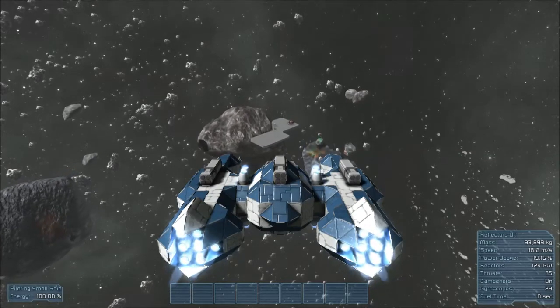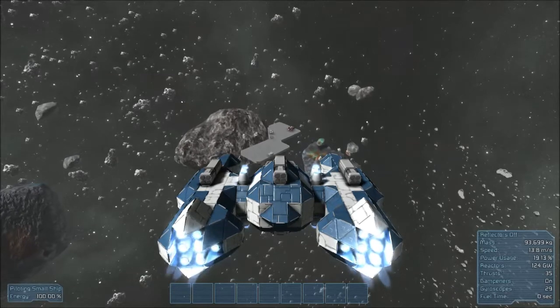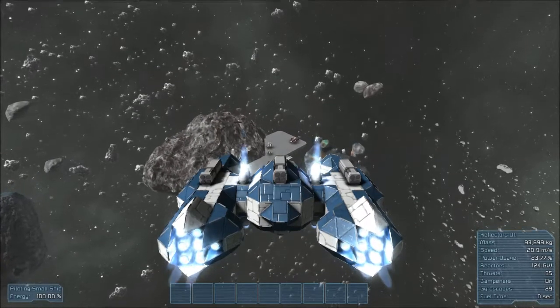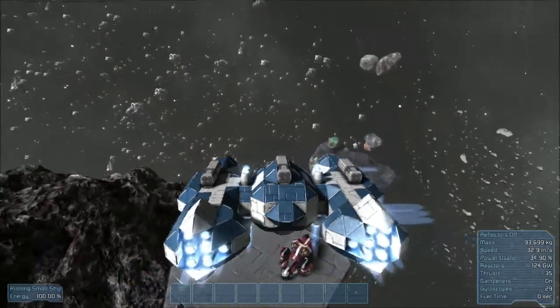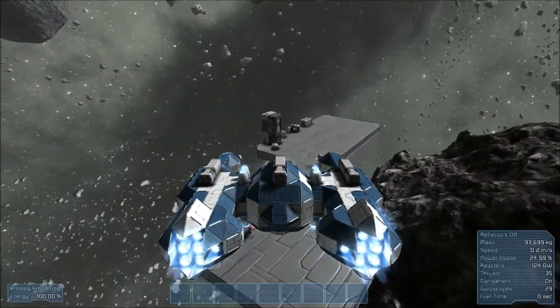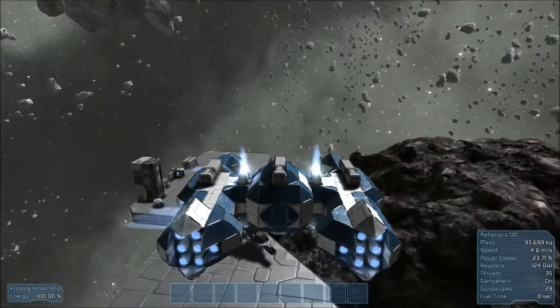Just to recap — you're going to need to cover up the thrusters, especially if you have mostly large thrusters, because losing one of those is going to be a huge hit to your speed, as opposed to losing a few small thrusters. I guess it's up to you how you want to design your ship, but I would definitely recommend using larger thrusters.